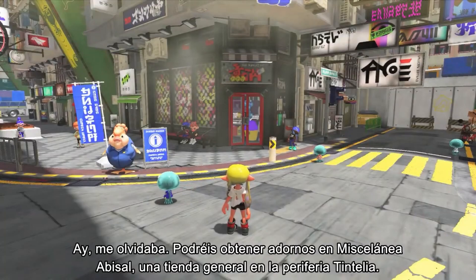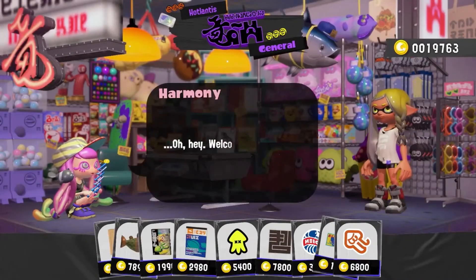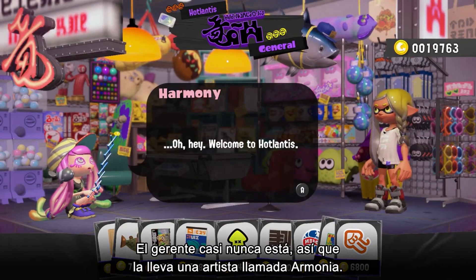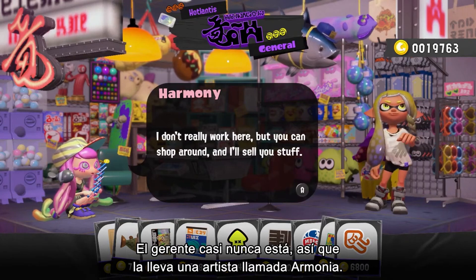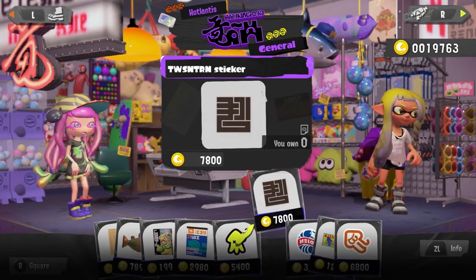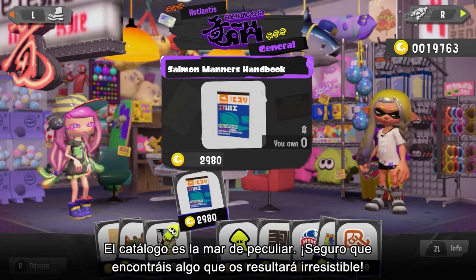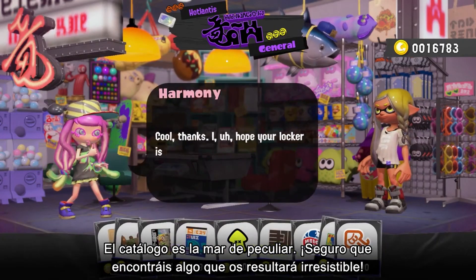Items can be obtained at Hotlantis, a general store on the edge of Splatsville. Apparently the store manager vanishes quite often, so instead it's run by an artist named Harmony — she used to be a regular customer here. It's got an outlandish assortment of items, so why not show the store some love by grabbing some goods?